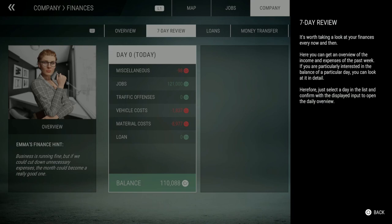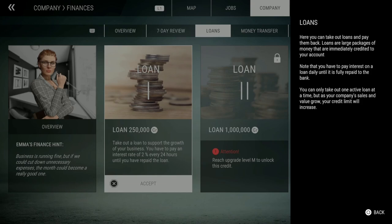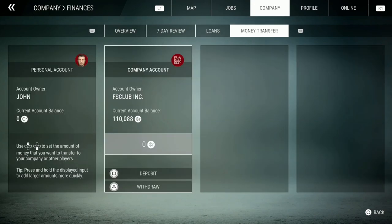Kind of wish something like this was in Farming Simulator — you can only check a few days there. Here you get an overview of income and expenses of the past week; you can look at any day in detail. In the loans section, you can take out loans and pay them back. Note that you pay interest on a loan daily until fully repaid. You can only take one active loan at a time, but your credit limit will increase as your company grows. We can take up to 250,000.